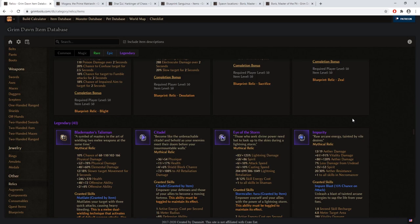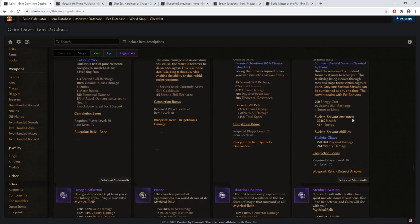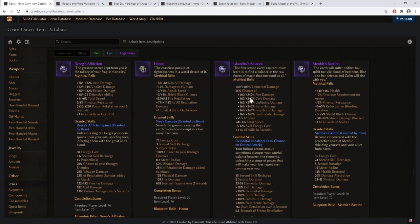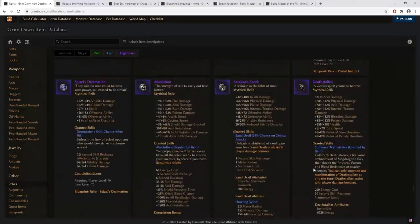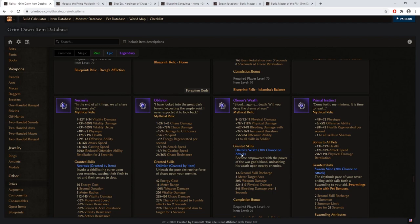For legendary relics, I suggest aiming for Oloron's Wrath. For your end game relic I do not recommend Doom — while it is theoretically more powerful in stats and requires level 90 — I recommend Oloron's Wrath because of its proc: a 10% chance on attacking enemies to deal more damage automatically, without needing to press an additional button.